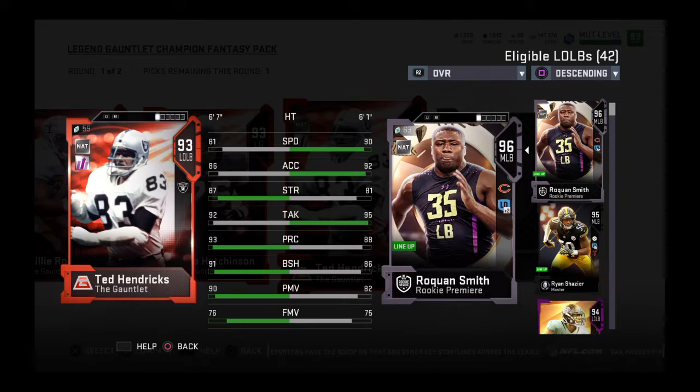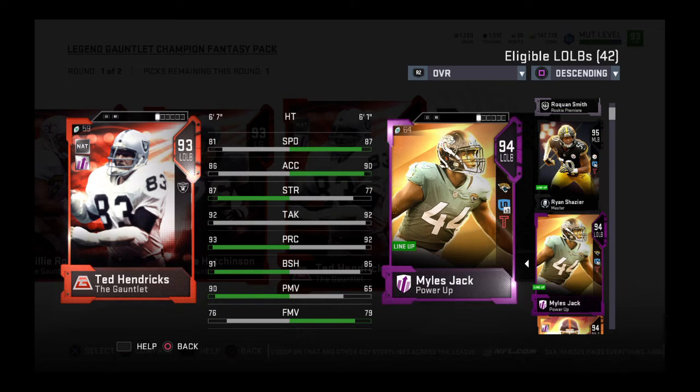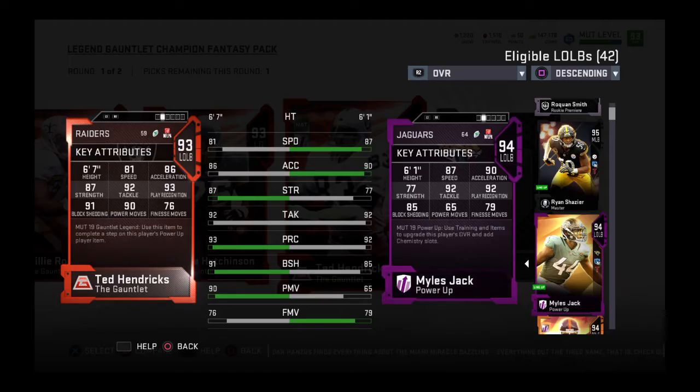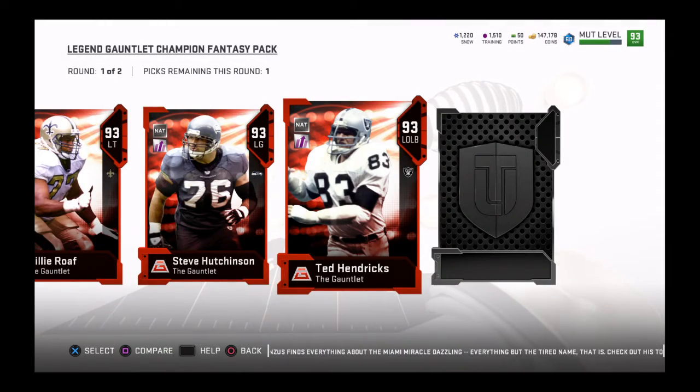We got Ted Hendricks. Comparing him to 94 Miles Jack — as you can see, Jack's quite a bit better card. Hendricks has 81 speed, not great, 91 block shed, pretty good power moves, good tackles, good play recognition, 6'7" which is nice. Decent card, probably won't be a lot of people picking him.